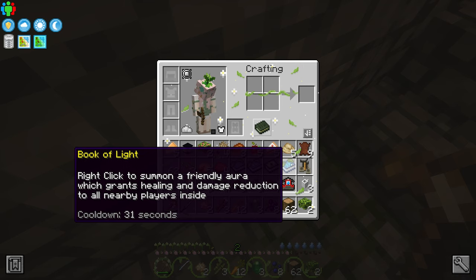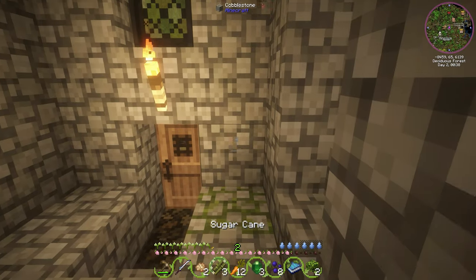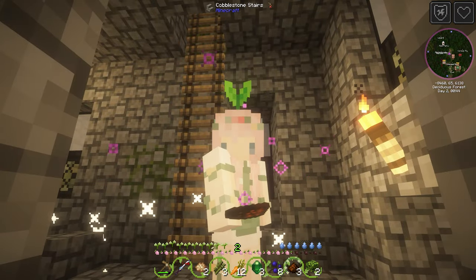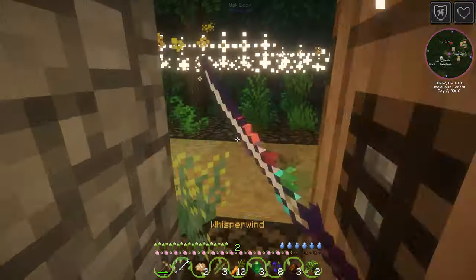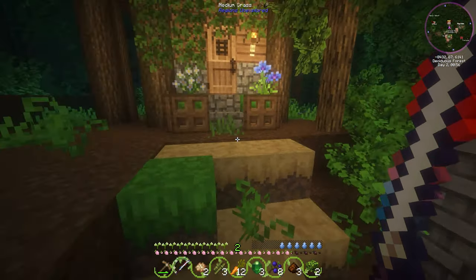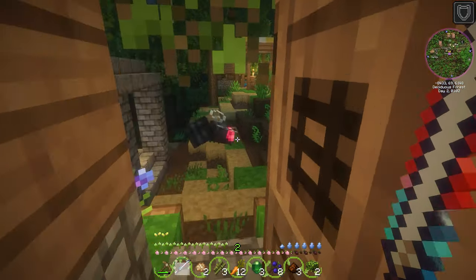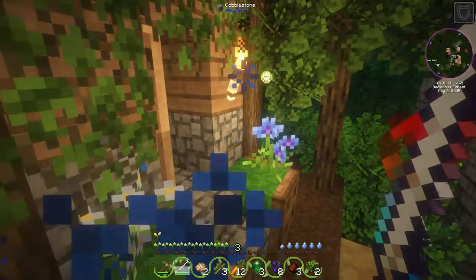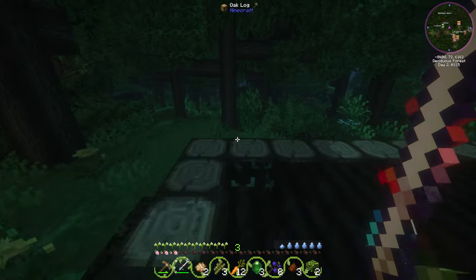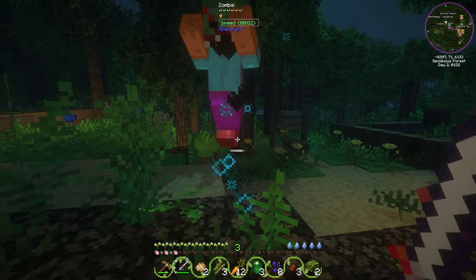What is this? Right click to summon a friendly aura which grants healing and damage reduction to all players — we could actually use this right now! It's just like a potion effect, that's really cool. Let's go back. Did we go in this house? He looks like a gardener — no, he's a beekeeper. One hit that fly! I think we can go back now.